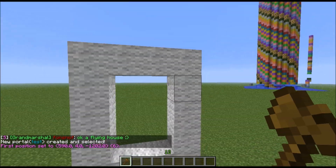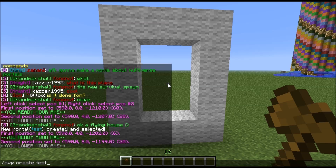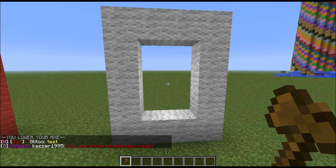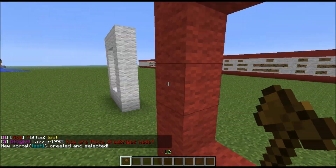Then you select the area it needs to link to — same command: MVP, create, and the name. It is best to call it the same name and then 'one', so 'test1'. Now we have two portals, but as you can see, they are not connected yet.